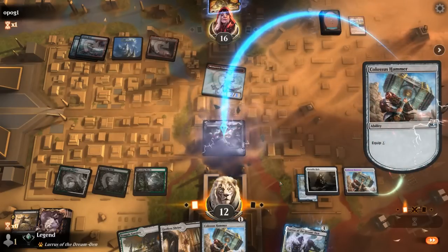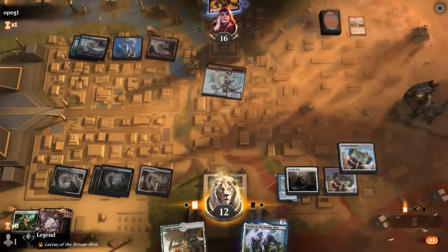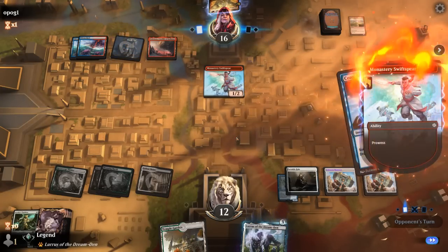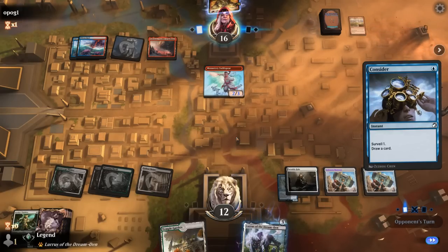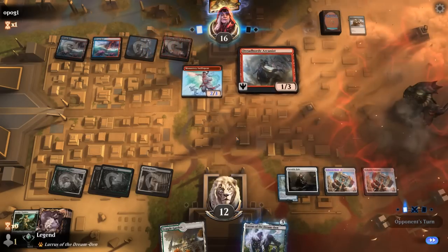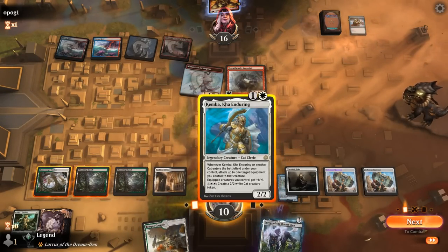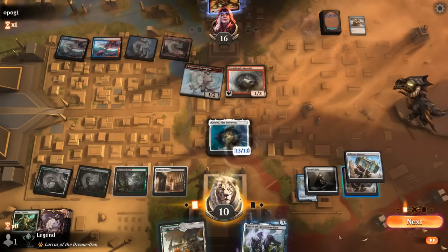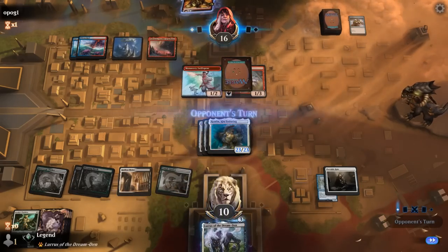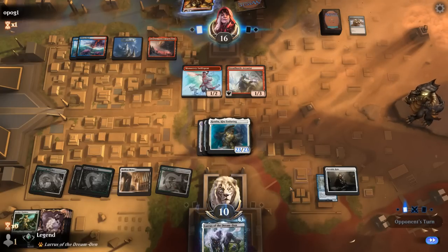Opponent did topdeck Wizard's Lightning — that's too bad. Play tap lands, might as well play Hammer in case we find Kemba so we can equip both hammers right away. Put Lurrus in hand and hope not to take too much damage. They had a one-turn window to find instant speed removal and they did. There's an Arcanist — that's bad news, especially with Reckless Charge. But we did topdeck Kemba, so we can equip the expensive Hammer for free and then one mana for the second one. Now Arcanist will have a hard time attacking, opponent is on chump block duty, and we can put Lurrus in hand while equipping the Hammer onto Lurrus for free — it is indeed a cat.